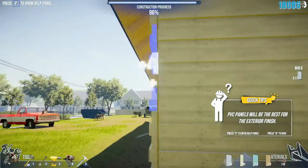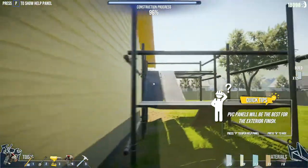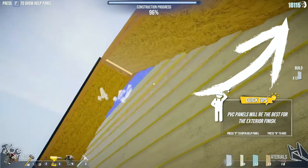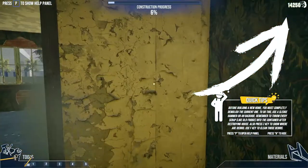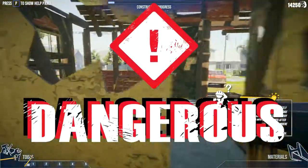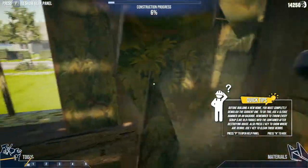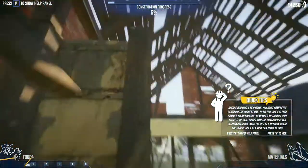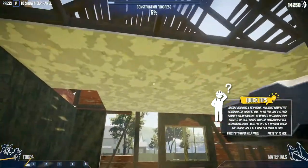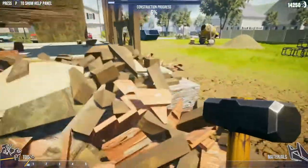One of the most satisfying experiences I had with the game so far was working on the Canadian house, for which I have a video right here. It's interesting how you start with demolishing the old house — by the way, do not try this at home. You can never, never ever demolish a building from the inside as it can be done in this game. Thankfully, in House Builder you don't take any kind of damage and your avatar seems to be invincible, so you can have the whole house collapse on you with no life-threatening consequences.